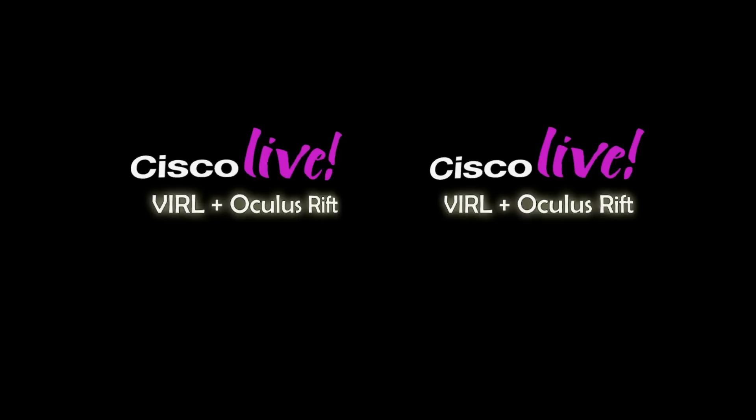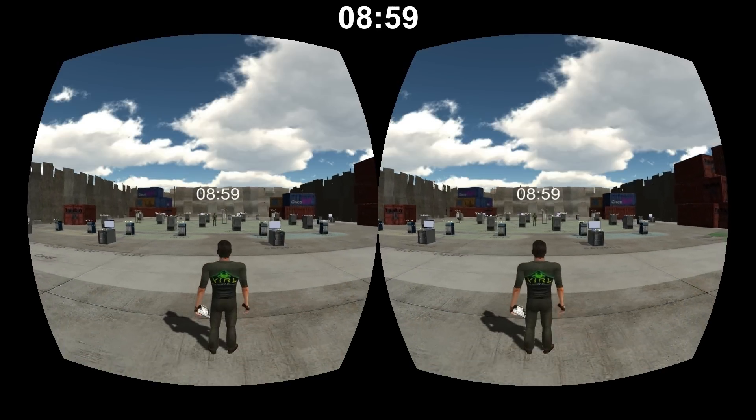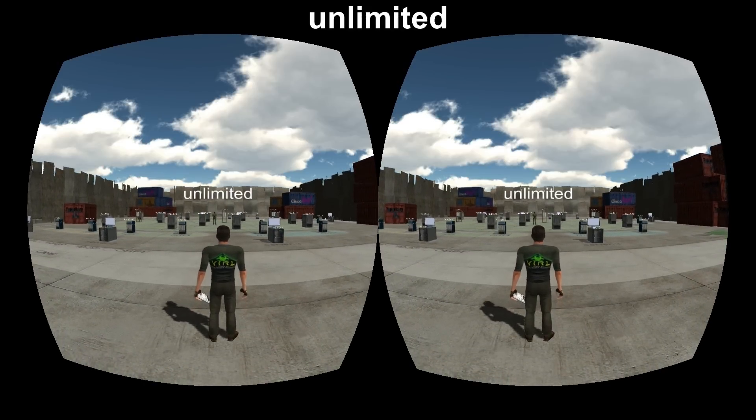I wanted to give you an update on the latest Viral plus Oculus Rift tech demo. What you're seeing on screen right now is the timeout display — this is what the person will see after the five minutes, or however long the demo is, has elapsed. As staffers, we just hit the number appropriate to the number of minutes. To give someone nine minutes, hit nine; zero is ten; and tilde is unlimited.